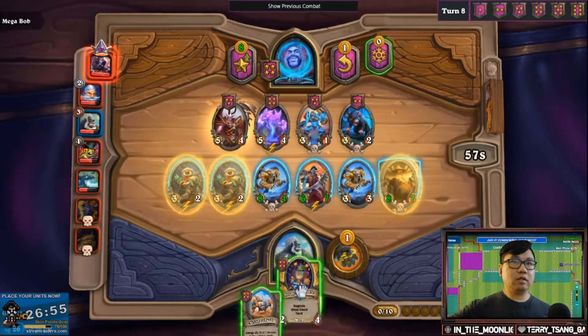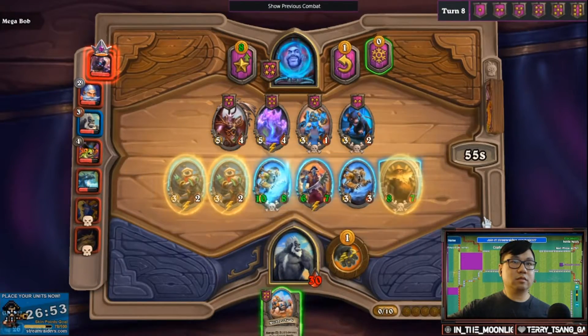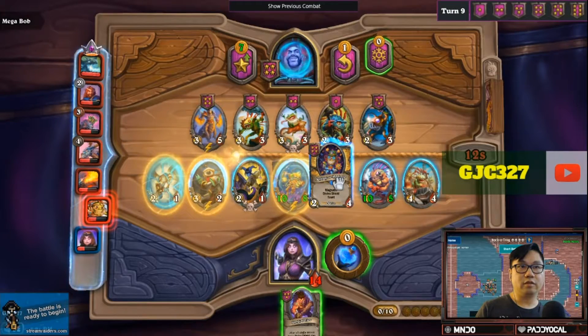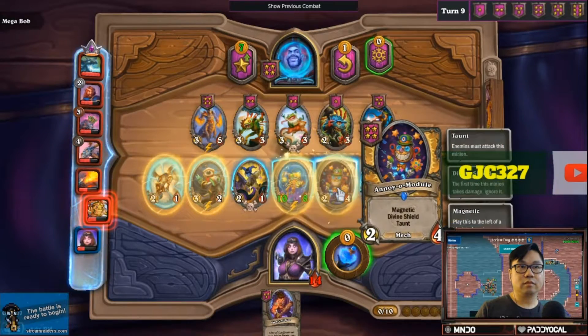Simply place your magnetic minion to the left of the mech you want to fuse it with. Dropping the magnetic minion on the right allows you to place the minion on the board without fusing it with another mech.